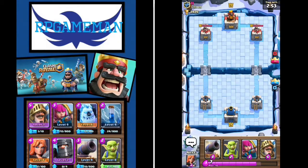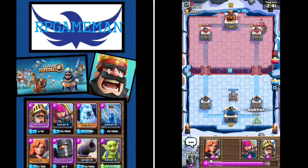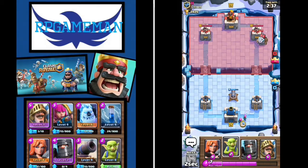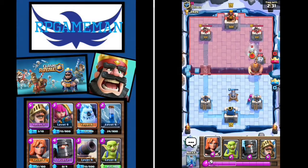So we're going against 11. We'll set down our cannon first. Now the point of this deck is to get the ice golem in front of the double princess - this is not good. Okay we have our zap ready. Oh this is very not good, very very very not good.